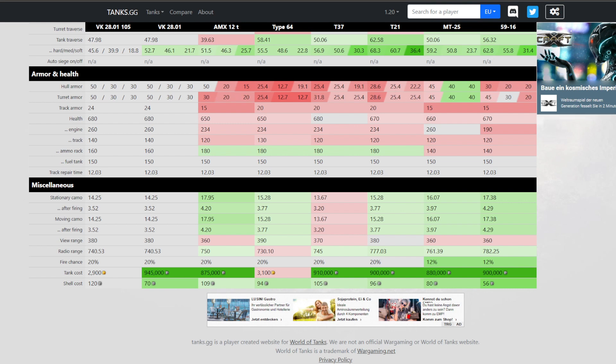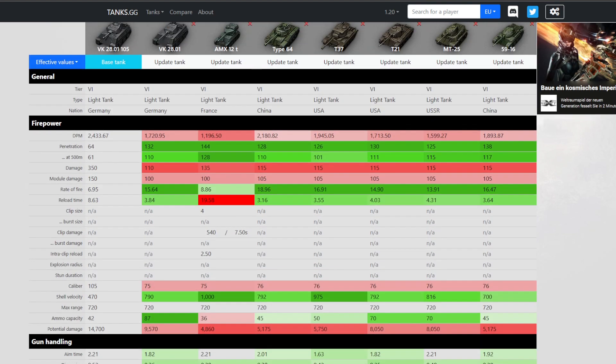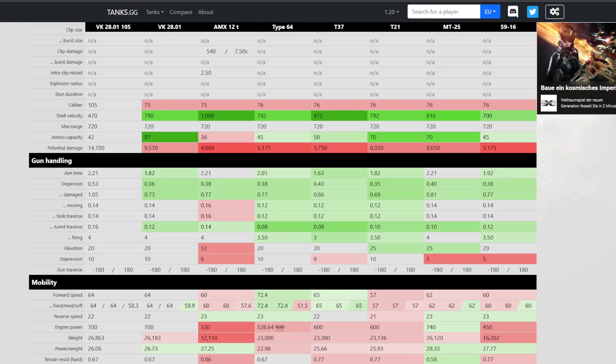There is a significant camo disadvantage compared to, for example, the AMX 12T and also tanks like the MT 25. View range-wise, 380 meters of view range is actually pretty decent — the only tank which is better is the Type 64. So all in all, it's not the best spotter, it has good mobility, and it has very high alpha damage with poor gun handling stats.